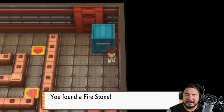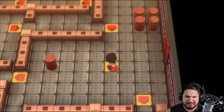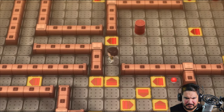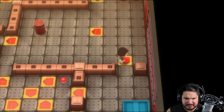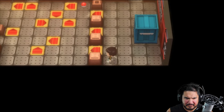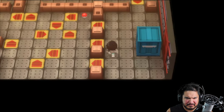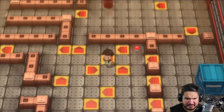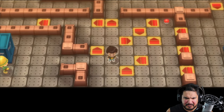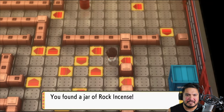This right here — we'll find ourselves a Firestone. Don't know if I have a Pokemon that requires it. The best idea would have to be right here. If we go to the top it might lead us there. You just gotta be careful because the joypad can screw you over. And there we go — we found ourselves a Rock Incense.